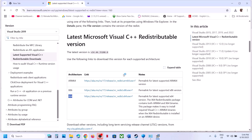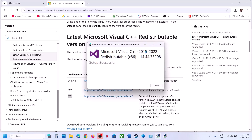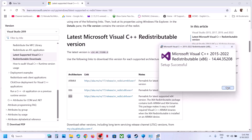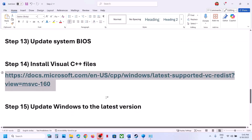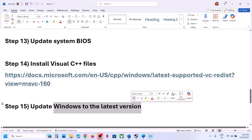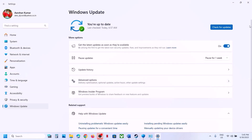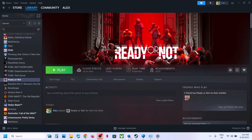Click Yes to allow and let the installation complete. Once both x86 and x64 are installed, restart your computer. After the system restart, launch the game and check. The next step is to update Windows to the latest version. Open Windows Settings, go to Windows Update, click Check for Updates, install all available updates, restart your computer, and then launch the game.